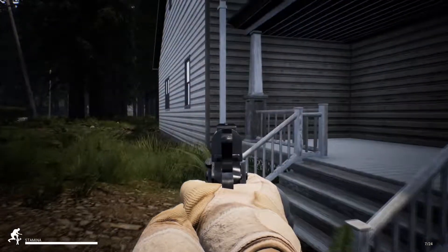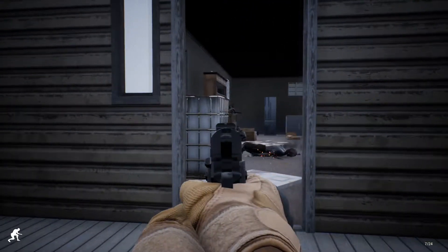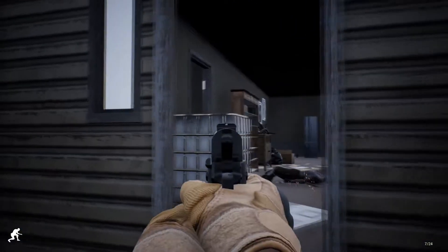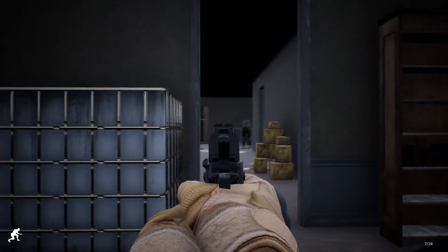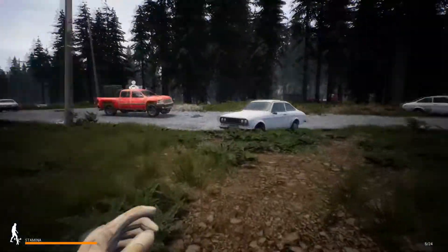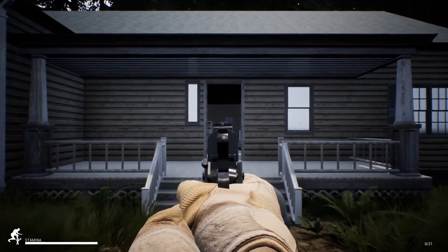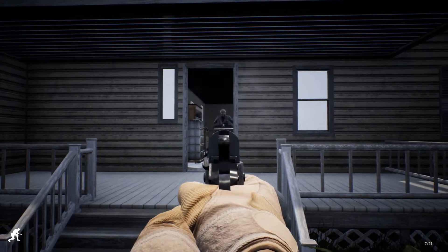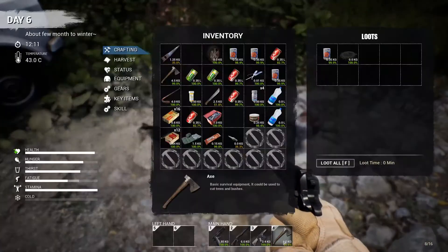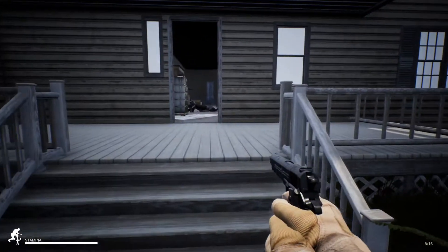It looks like there might be some good items in here, so we're going to investigate and see if we can find any more containers — containers are the one thing we lack, the one thing we could really do with finding. There are a lot of zombies in there — about six. He hit me, but luckily my armor is really good at the moment so we didn't take much damage. This chest plate we've got on is really, really good.